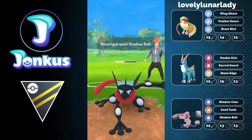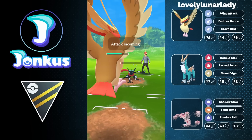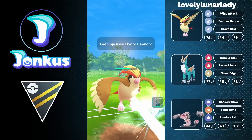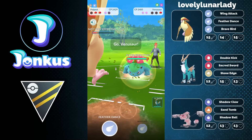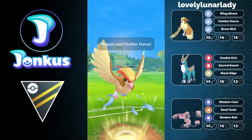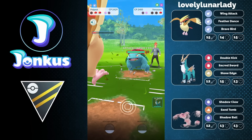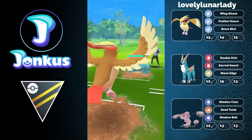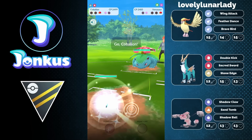That's going to put them into range for just one fast move. I like the play of going into the Pidgeot, because this will allow you to get rid of this Pokemon, as well as you can go for Feather Dance and guarantee that this debuff never gets off against the opponent's Venusaur. So you can even just stay in, use another shield here if you wanted to, but you decide to let it go through and go into your Cobalion — that's also fine.